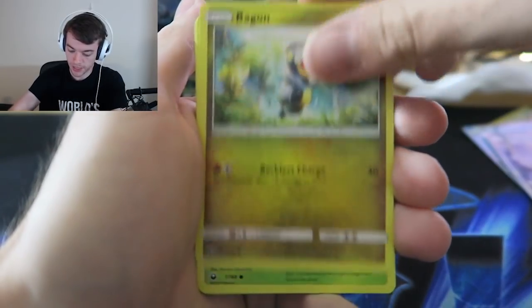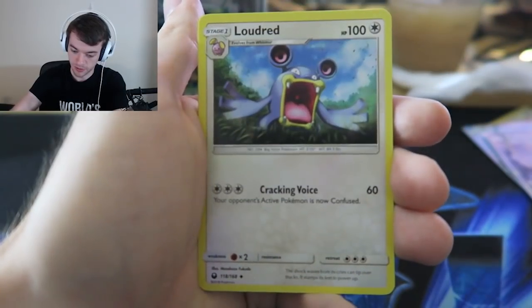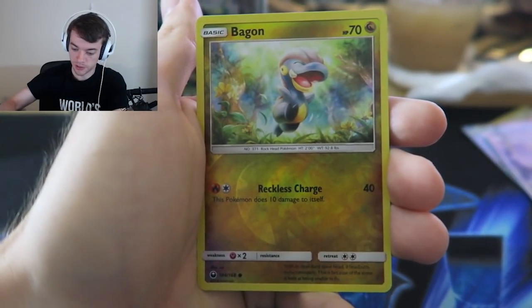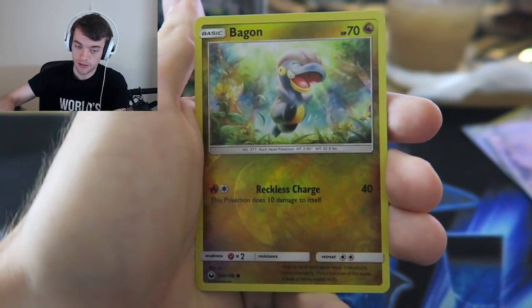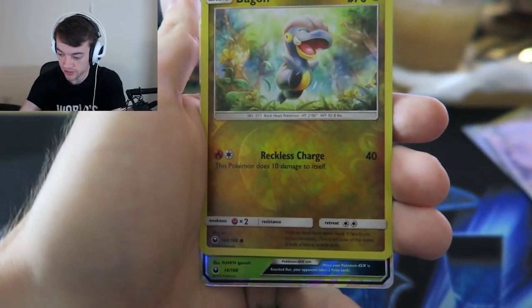Onix, Bagon, Seedot, Vampy, Minin. Copycat - nice, that's always a good card. Loudred. I would love - oh, a reverse Bagon. I didn't know that was a reverse. I would still love a full art Copycat. I really want a full art Copycat.